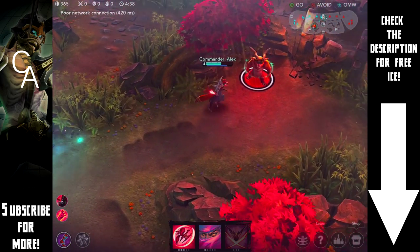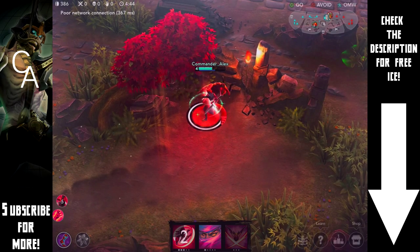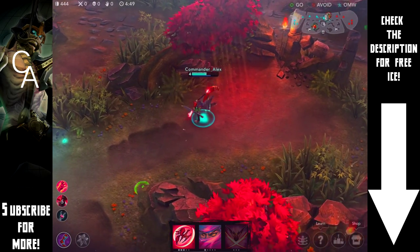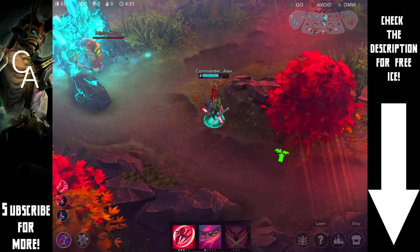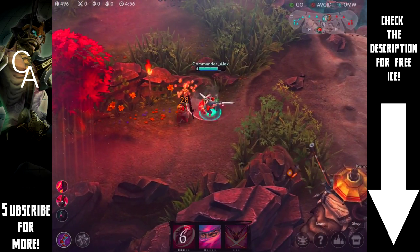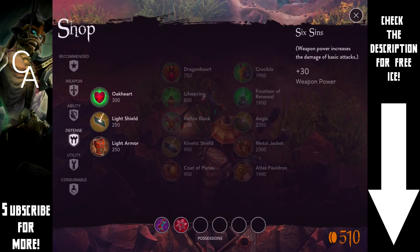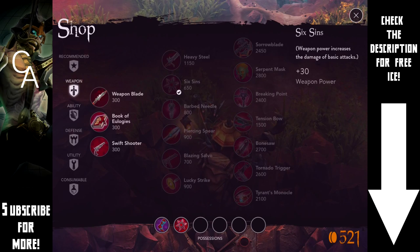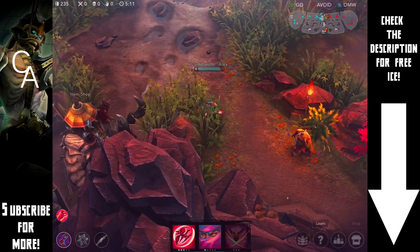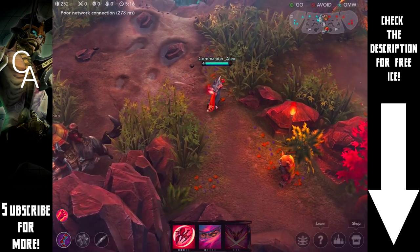We can't take that minion mine right now but we'll take it a little bit later — at least that means the enemy won't get any farm, which is always useful. We got our five stacks, which means we're going to be critting like crazy. Another tip: if you're using Taka you definitely want to have all five stacks before you go into battle, because that means your first hit is just going to be devastating. So let's build — we're going for the Tension Bow first, though sometimes I go for the Aftershock first.